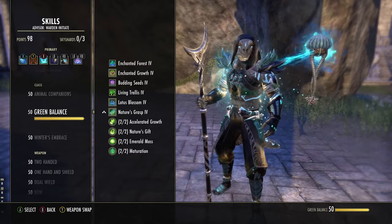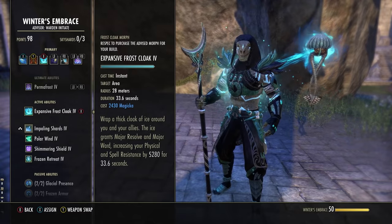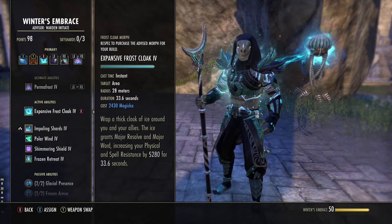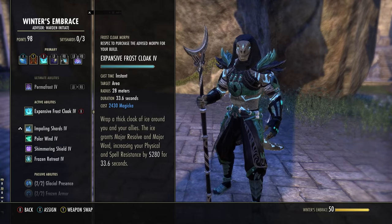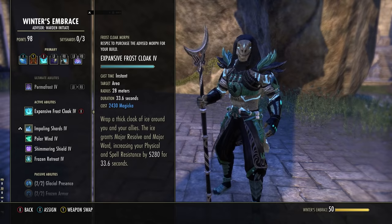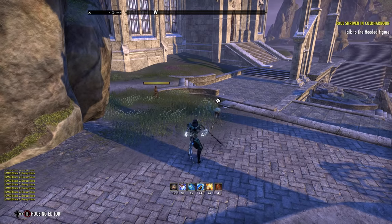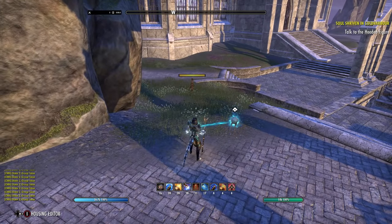Next is Expansive Frost Cloak in the Winter's Embrace skill line — the first ability to unlock as a Warden. Morph it to Expansive Frost Cloak because it has a 28-meter range, versus the other morph's 8 meters. This gives Major Resolve and Major Ward, increasing spell and physical resistances by 5,280, stacking with Combat Prayer. This version now covers 12 people instead of 6. Just pop this and everybody's resists go up — no one else needs to carry a resist buff. This build is absolutely built for buffs.